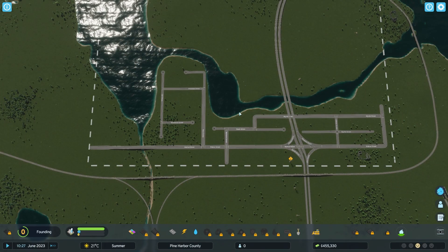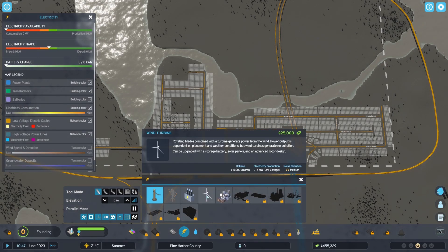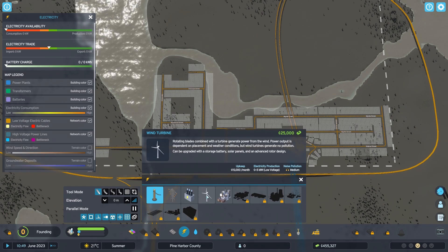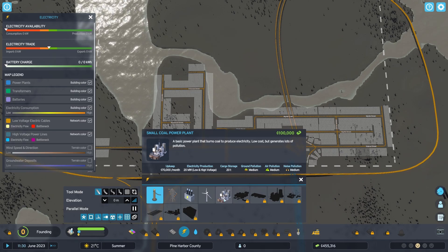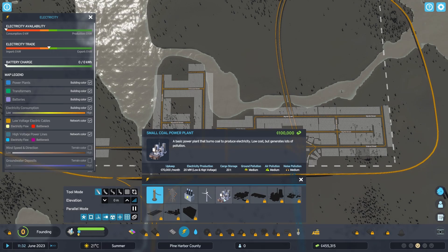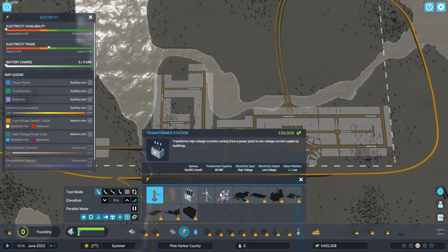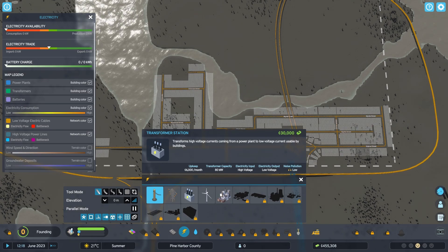Now we need to place some sewage, water, and electricity. Typically I like placing wind turbines up in mountainous regions of maps for aesthetic purposes, but this map is pretty flat. The small coal power plant costs a whopping 70k a month of upkeep, and while we can export the extra power, I'm not confident the profit from the export will balance out the cost. Since I don't feel like failing on this map before we've really begun, let's place the transformer for now and look into other options once we have some development points and a balanced budget.